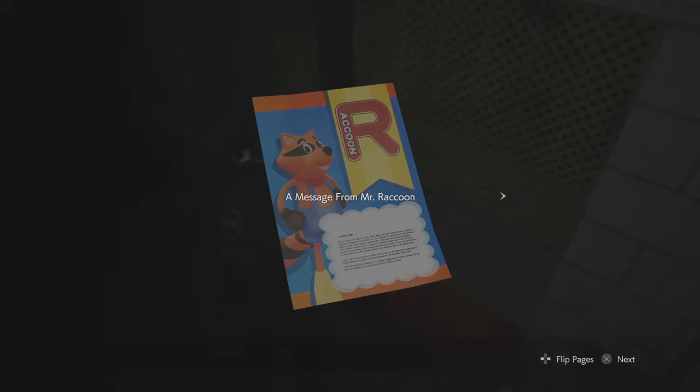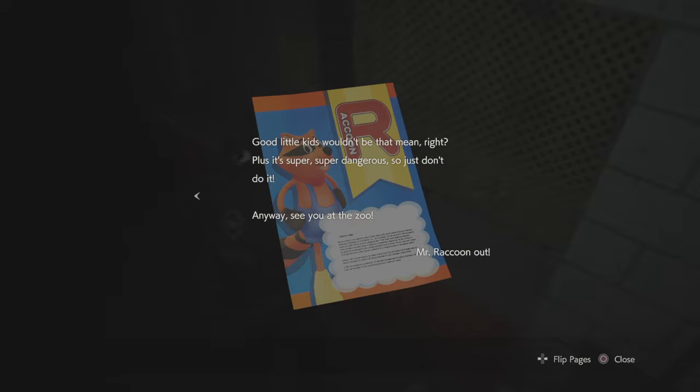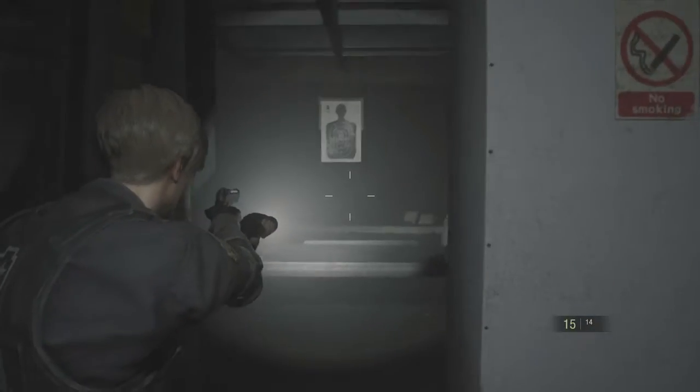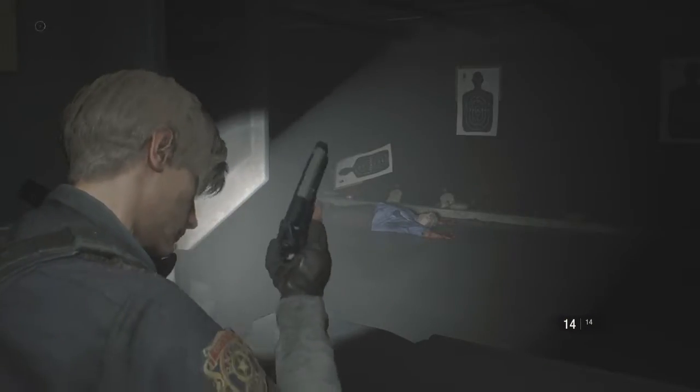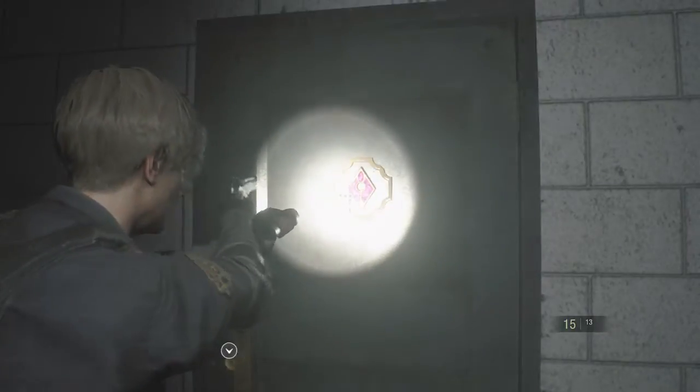There's a message from Mr. Raccoon: 'Howdy boys and girls! It's your pal from Raccoon City. I want to talk about something really important — I've heard some bad kids have been using them for target practice, which makes me really sad. Good little kids wouldn't do that, plus it's super dangerous.' That's a hint, I'd think. And there's one right there — my first Mr. Raccoon! There you go guys, first Mr. Raccoon. You can shoot them to get the trophy. And that gives diamonds too.